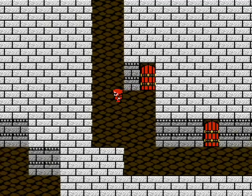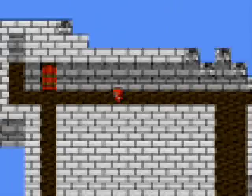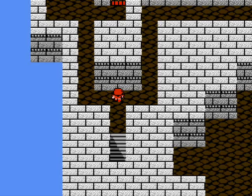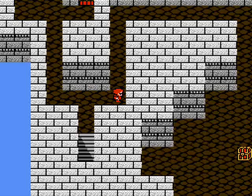We want to head left this time. The stairs are beyond that wall there. That's just an empty room, so you want to head down next. There's the stairs. And that path up to the left leads to another empty room, so we'll go to the right.